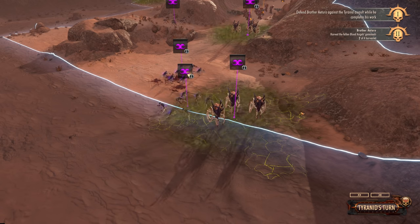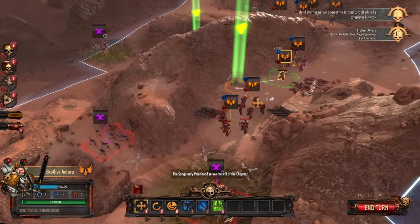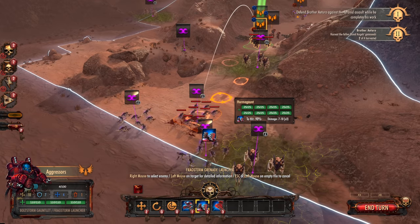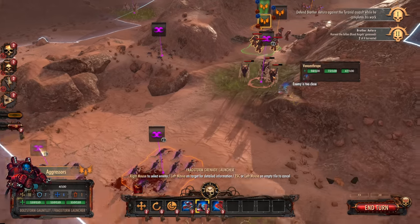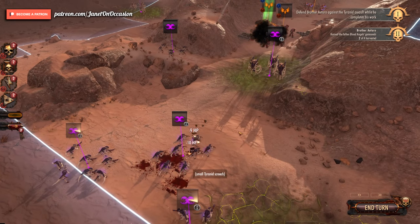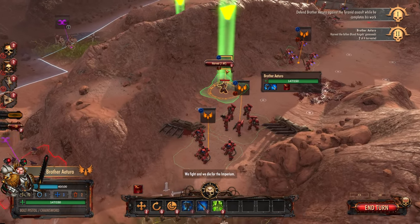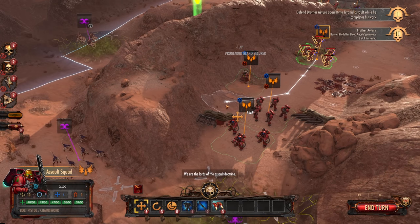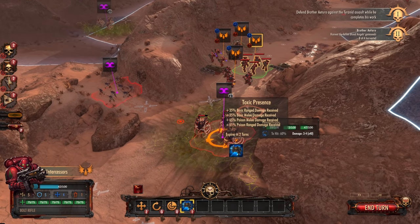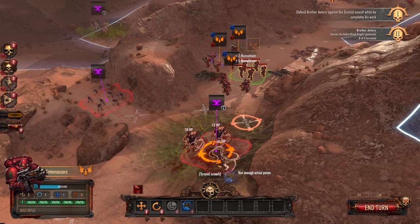I'd like to use a grenade launcher — that would be fun, do some damage to these Termagants. But I feel like these guys are going to pounce on me and I don't like it, so let's blow them up. Marvelous — did all of you survive? Not that marvelous then, you cheeky swine. Let's grab that. Our aggressors are going to take some mad damage against these guys — 60% chance to hit, I doubt we'll kill any. And we'll have no overwatch, so we'll take full damage. Actually we won't because the aggressors have passive overwatch.